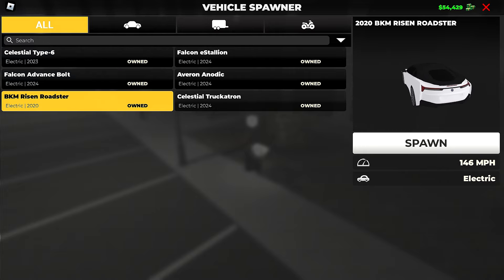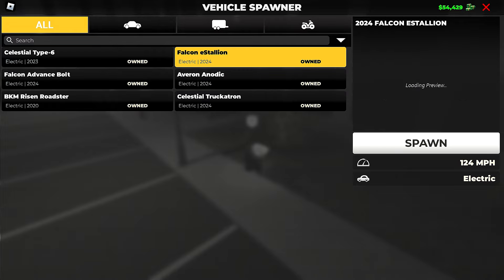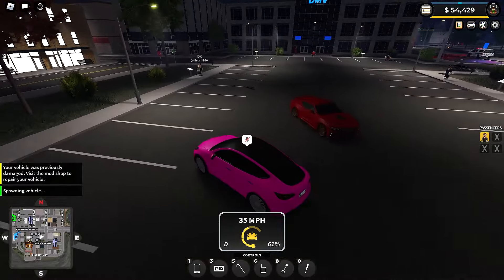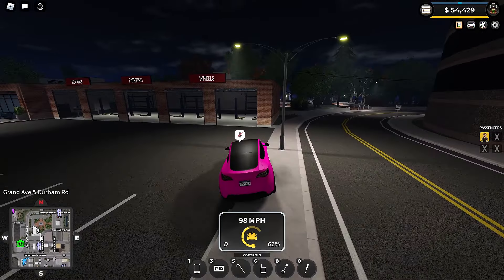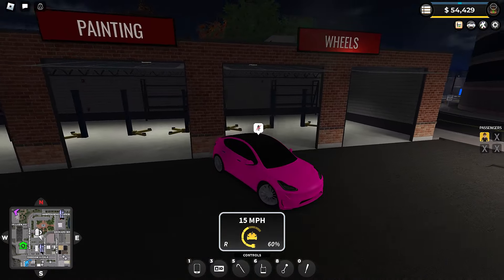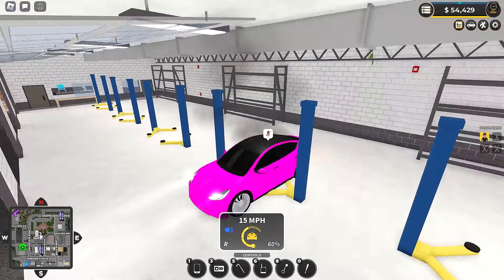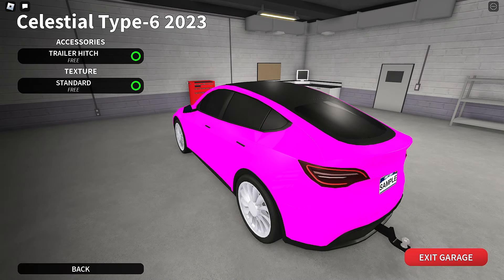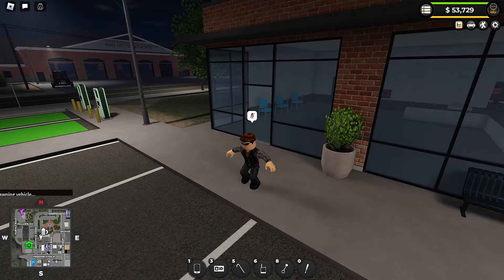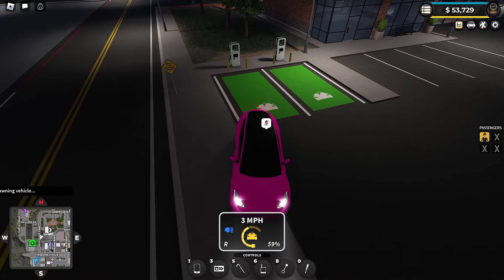The pack includes the BKM Roadster, the Celestial Type 6 Tesla equivalent, and the Celestial Truck-a-tron Cybertruck equivalent — they can't use the real names due to copyright. The Tesla is a perfect getaway vehicle: the top speed isn't great, but the acceleration is just ridiculous. You'll be able to get to your top speed much quicker than nearly any other car, making it perfect for quick getaways and tight maneuvers around the city.